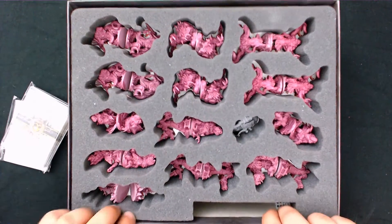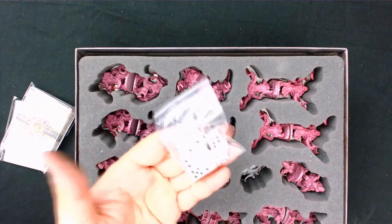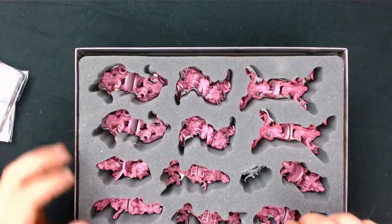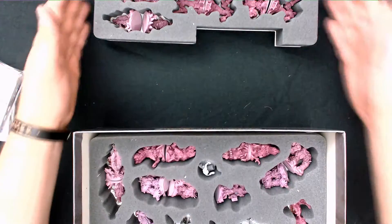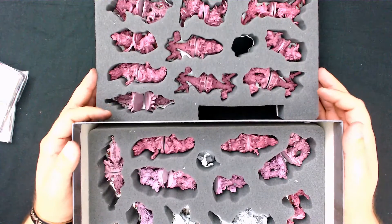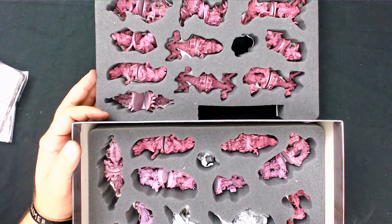It is a d6-based game, so get your set of six dice. This is actually a two-level mat, so let me pull that out. This is the retail box, and in this box you have all the core stuff — all of the gray items.